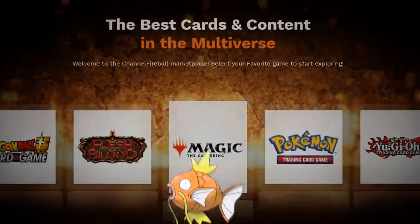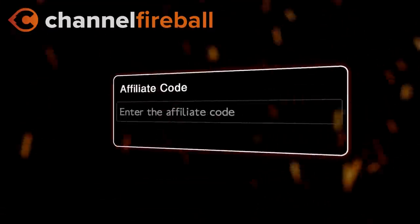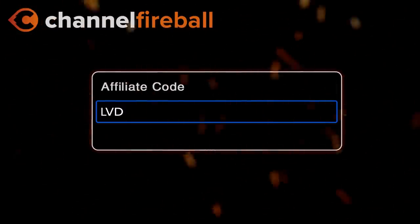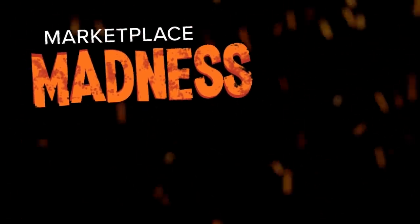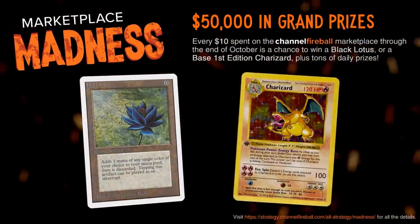Looking for Magikards or Magikarps? On the new CFB Marketplace you can buy directly from local game stores. Support the channel by using the referral code LVD at checkout and be entered into the month-long giveaways culminating into a Black Lotus and 1st Edition Charizard.